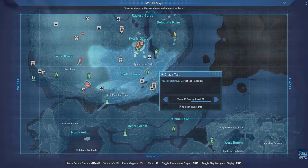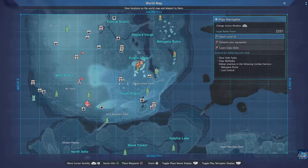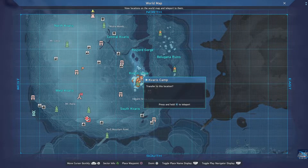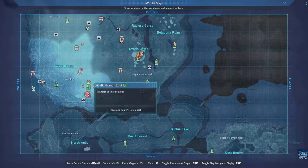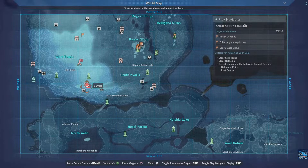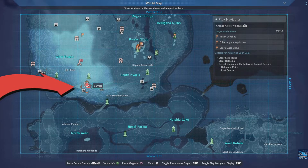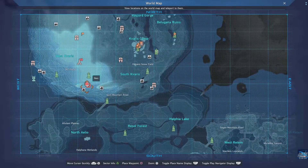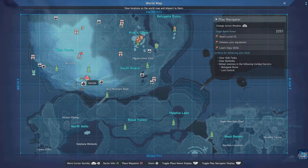I'll bring up my map real quick to show you where I'm at. The starting location will be the Kovaris map as a reference, and from there you want to fast travel to Mount Ihana East. This is where you want to head to. I've already pinpointed the carrots — I just got to the teleporter and jumped down to this location. There are three marked locations; it does depend on the instance on whether the carrots are there or not.